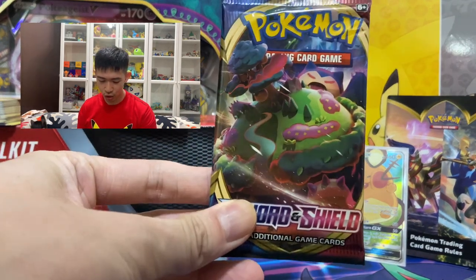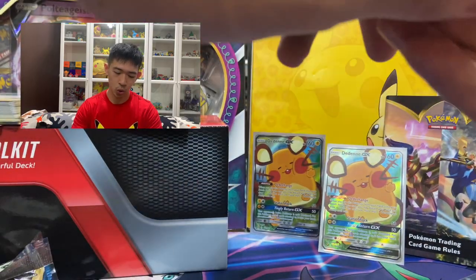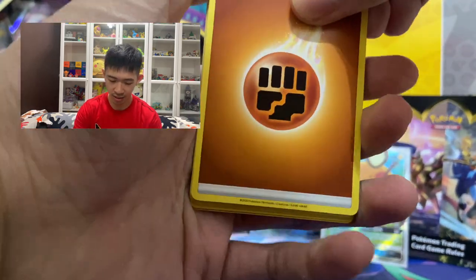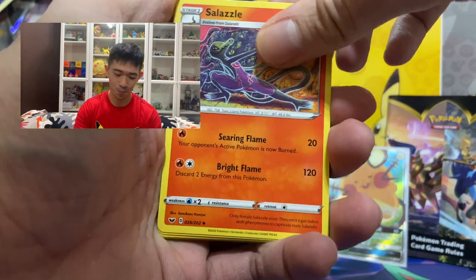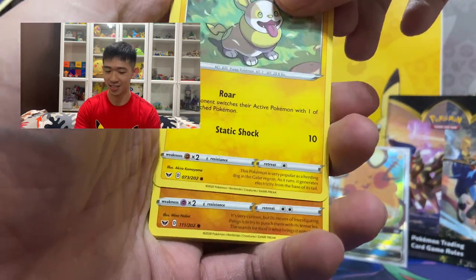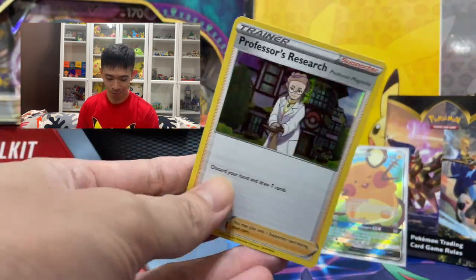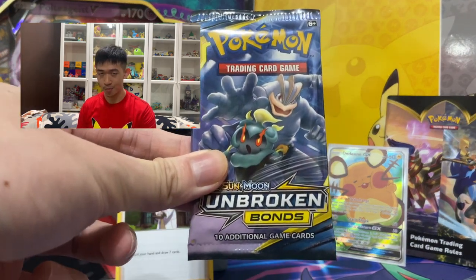Let's go to the Sword and Shield pack. My luck on Sword and Shield hasn't been great, but we shall see. We got Rock Energy, Team Yell Grunt, Hitmonlee, Sneasel, Sinistea, Sizzlipede, Yamper — so cute, shoutout to my friend Forrest who likes Yamper — Clobbopus, Gossifleur, reverse holo Orbeetle — and behind we've got a Professor's Research holo! Okay, that's our first good pull today!